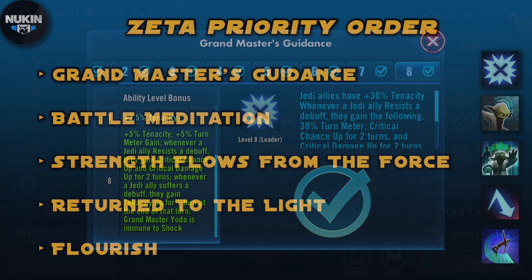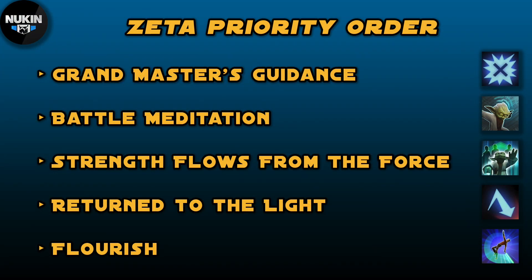Once you've done both of Grand Master Yoda's zetas, it's time to zeta the rest of the team. Next I would zeta Hermit Yoda's Strength Flows From the Force — his best zeta. It lets you use the ability on a one-shorter cooldown and gives Jedi allies Foresight. The combination of Hermit Yoda and Grand Master Yoda means a lot of Foresight spread around, which is very helpful against Darth Nihilus. It also helps against Darth Scion by giving protection recovery.